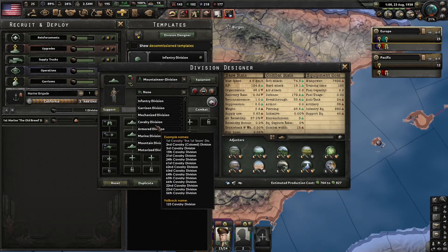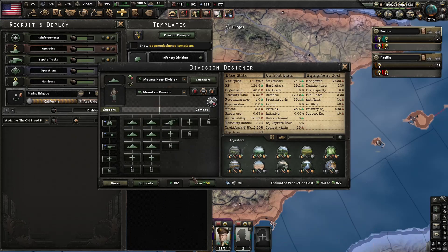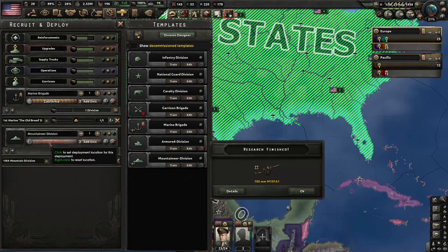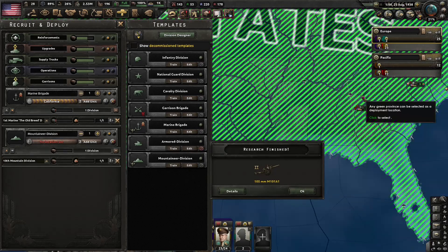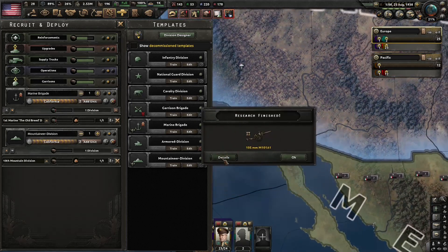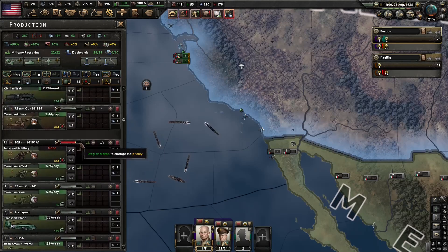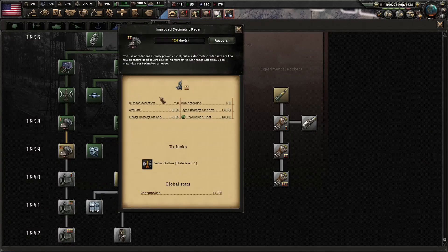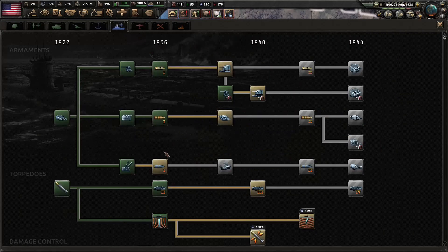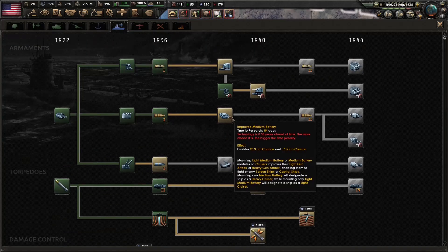I don't have anything to label them as ranger division, so we'll just have to improvise. We'll train one of them for now, and put them here in California. We have our next artillery, so we'll add this to the line. Let's go ahead and get the next level of radar — that'll be useful for the ships.